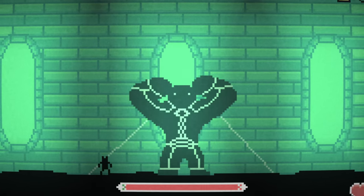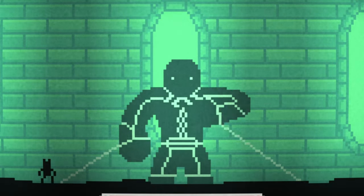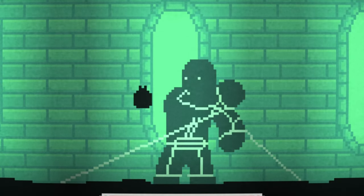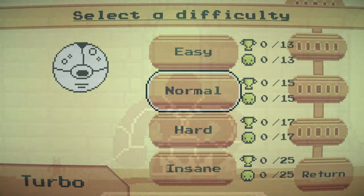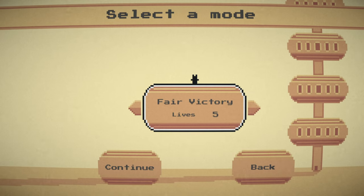I also want to mention an important additional attack. By jumping and holding the down direction while pressing the attack button mid-air, your character performs a powerful ground-pound attack, turning into a heavy, fast-dropping bell. It's also worth noting that you can play in local co-op mode, though I didn't have anyone to try it with.